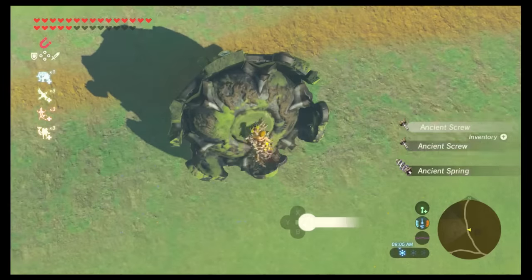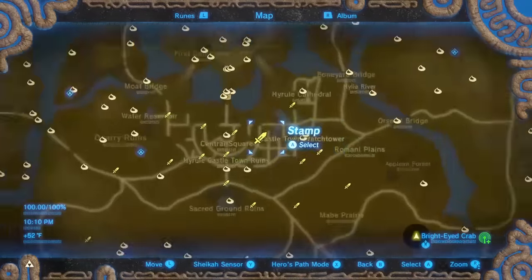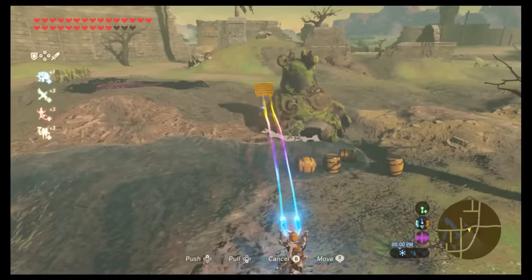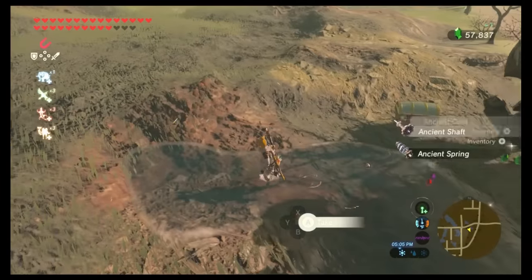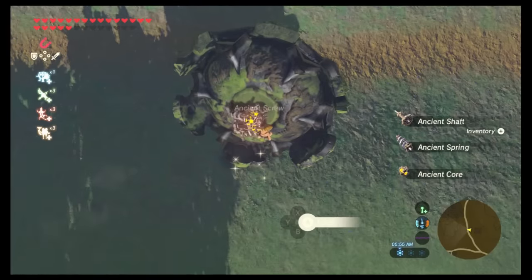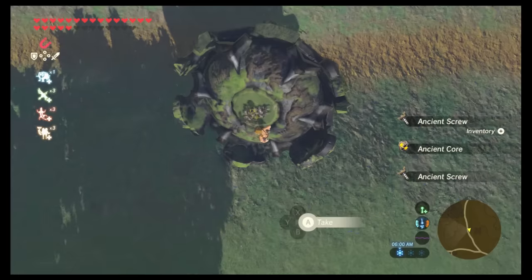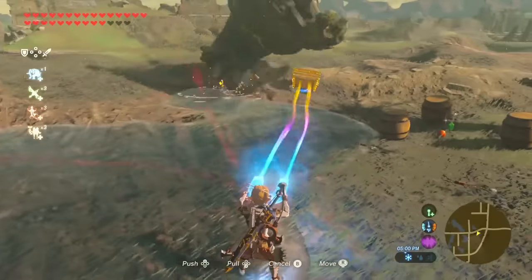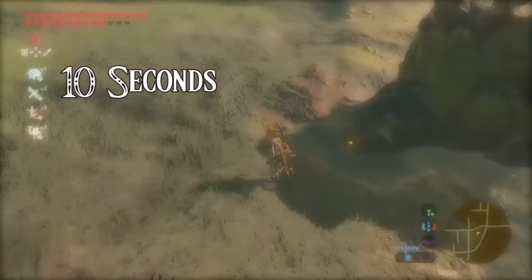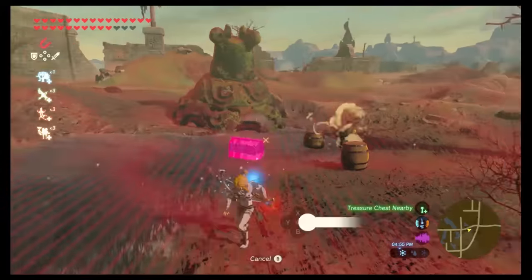The next method before I show you my favorite way to farm rupees is the ancient part farming glitch. The dead guardian I use is the one in Castle Town. You keep flipping it over and soft resetting until an ancient core pops out. Push the guardian a certain distance and the ancient parts that came out will start pouring. My first attempt came out on the first flip — less than 10 seconds. The second time took 21 minutes and 11 seconds, and the third took 3 minutes and 30 seconds. So the time it takes to get an ancient core is very random.